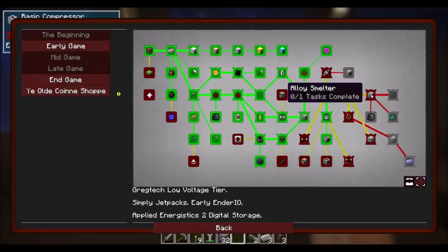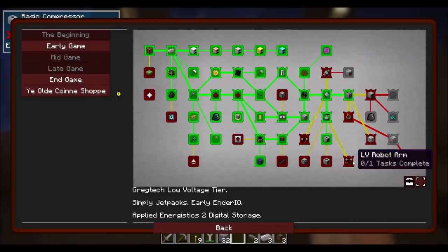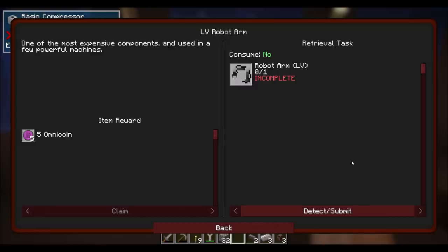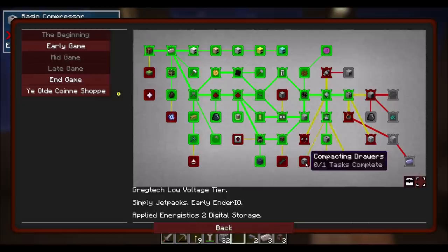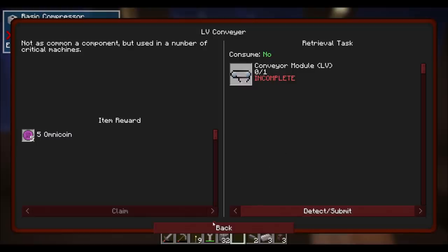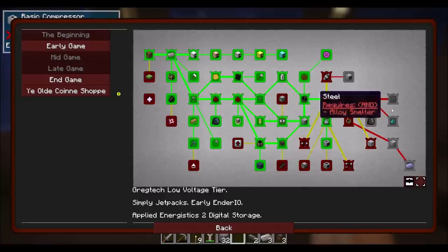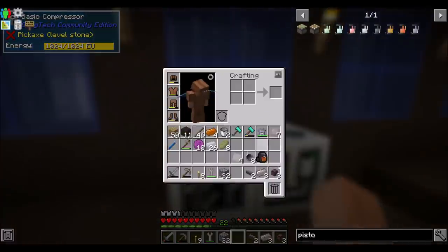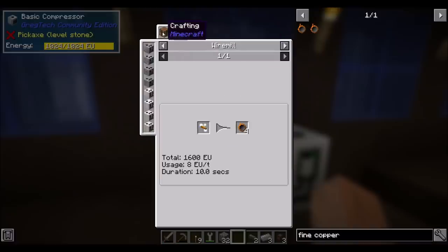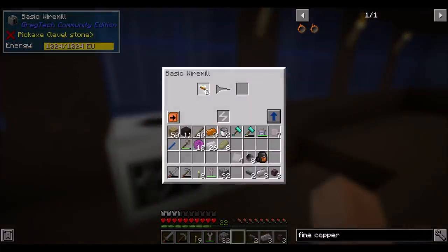An alloy smeltery is up next! Fluid solidifier is an option, we can make macerator — though I was already recommended don't worry about macerators so much. Robot arms, compacting drawers — ooh, compacting drawers you say. LV conveyor — not as common a component but useful in a number of critical machines. LV mixer. Once I get the alloy smelter I'll be able to get better materials because I have access to alloy smeltering. Fine copper wire — a wire mill with copper. So basically I can do this and that. Claim that quest reward.